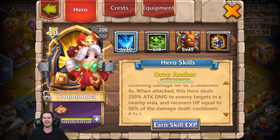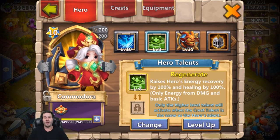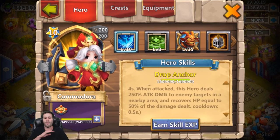The next part of her skill: when attacked, this hero deals 250 percent attack damage to enemy targets in a nearby area and recovers HP equal to 50 percent of the damage dealt, with a half-second cooldown. He went with a level eight Regenerate talent, which fits this hero pretty well. It raises the hero's energy recovery by 100 percent and healing by 100 percent, meaning Commodore is going to be at full energy at all times, proccing every four seconds and keeping her damage reduced by 50 percent.